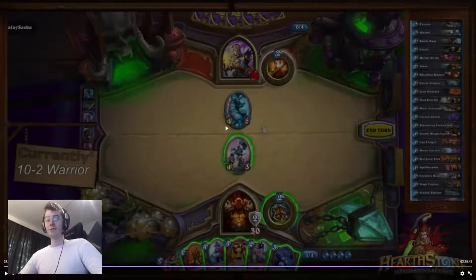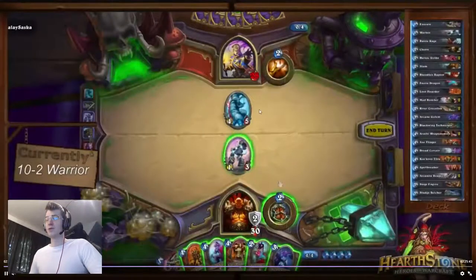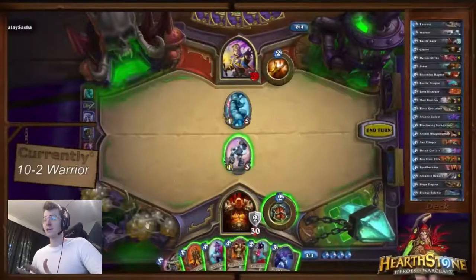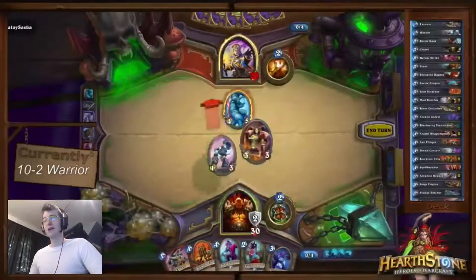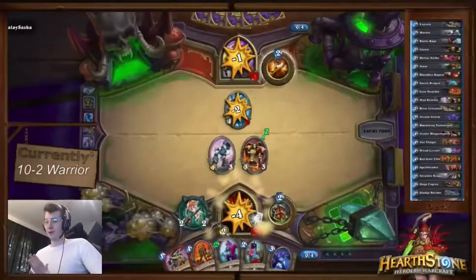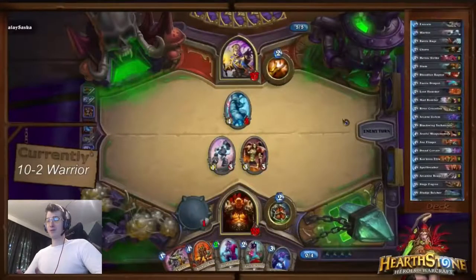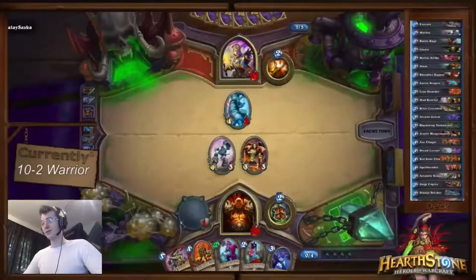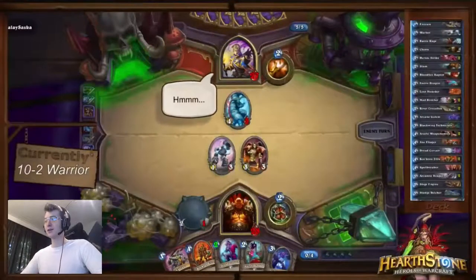So this is a turn where we develop rather than deal with their board. The best play is to play Weapon Smith and swing face into the Yeti to damage it so he can't kill the Weapon Smith for free. He might heal and do it anyway — heal is 2 mana, so maybe he won't spend it. Playing a weapon class, you have to take face damage in the early game. If you're not going to do it, don't play a weapon class — you gotta man up and take the damage early.